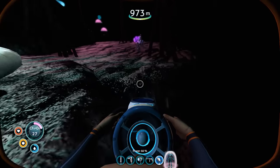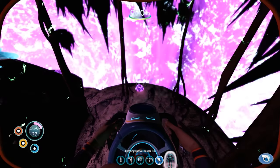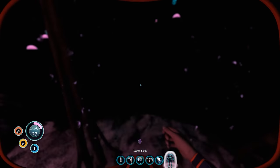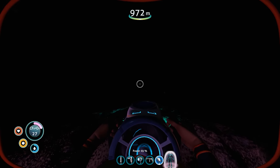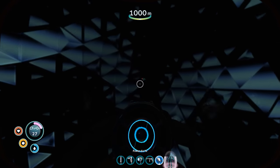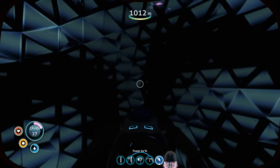There's some really weird stuff going on with the material. That looks really weird — really strange stuff. What is this? Abyssal? Small dense crystals formed under extreme pressures with a trace amount of exotic elements. What did that down there? That's a ghost Leviathan. Don't mess with that. Oh, that's just a spade fish.